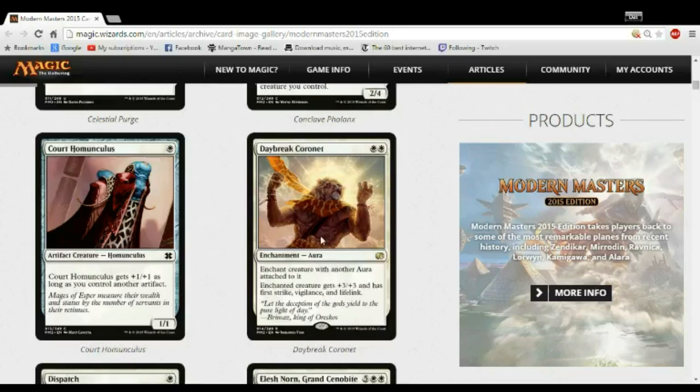Daybreak Coronet is a bunch of money — they need it because Bogles is popular. But I don't care how many enchantments you have, don't play it in draft. There is no number high enough to make it worth playing Daybreak Coronet in your deck. You're going to take it, be like 'whoo, $30, paid for my draft pretty much,' and then put it in your binder and start drafting for real.